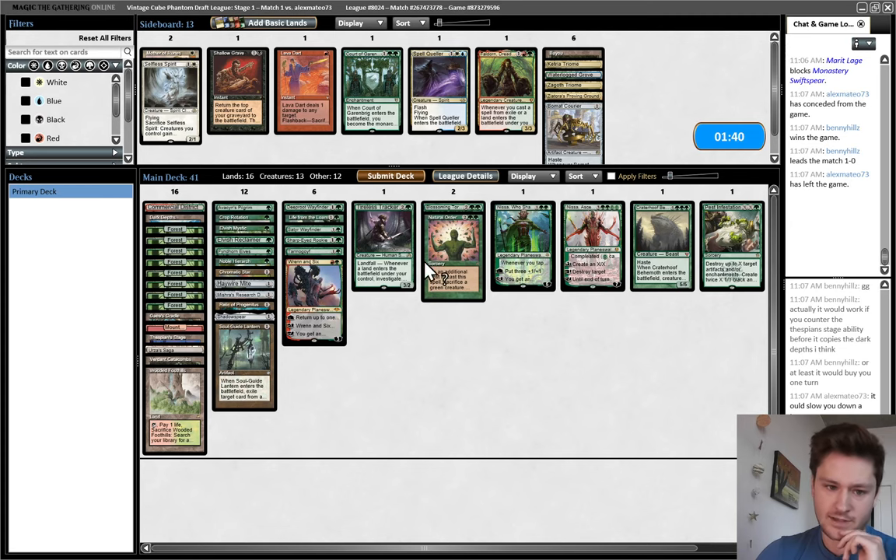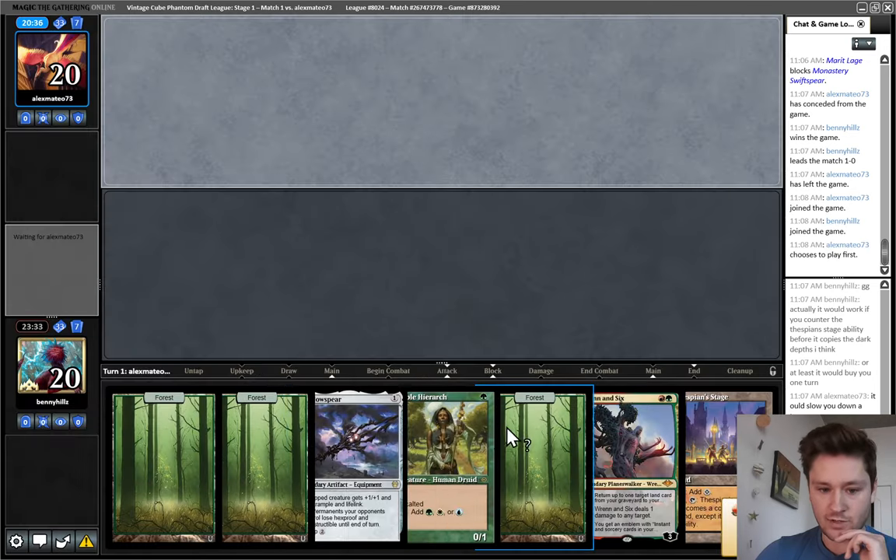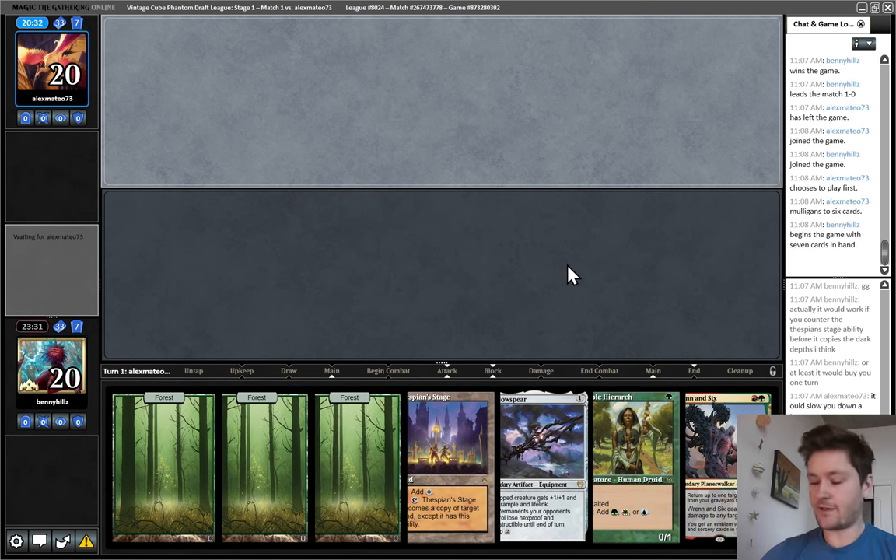We do have a one-drop this game, but no Red Mana at the moment. I think I will still keep it. This hand has a fail rate — we could flood or never draw a Red source. But a hand that has a good mix of lands and spells, a one-drop accelerant, Shadowspear to make any creature relevant — I think this is good enough. I do really wish we had Skullclamp. Skullclamp would be phenomenal in this deck.